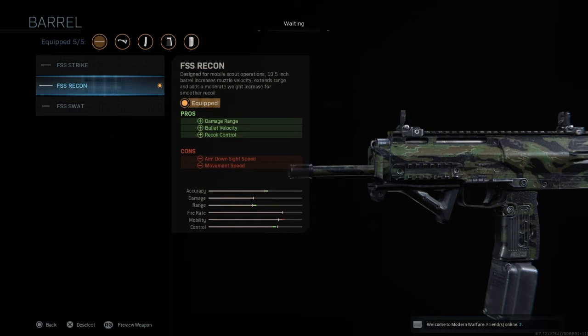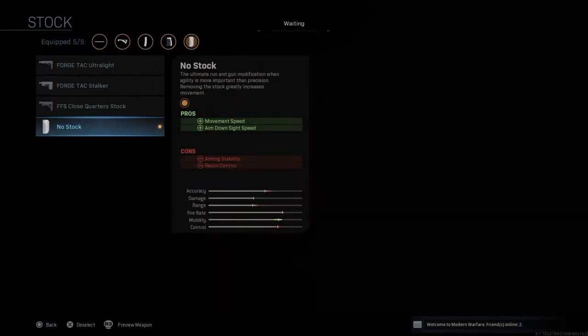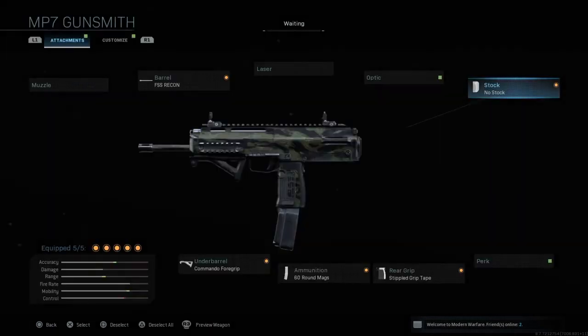The first attachment I like to use is the FFS Recon barrel. It increases the damage range, bullet velocity, and also improves recoil control, so you're going to have extra range on your weapon and be able to control it a lot better. The next thing I have is no stock, which basically increases movement speed and makes the aim down sight speed a lot faster — the quicker you can be with the weapon, the better.